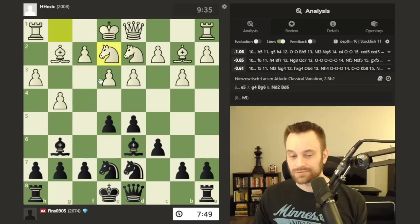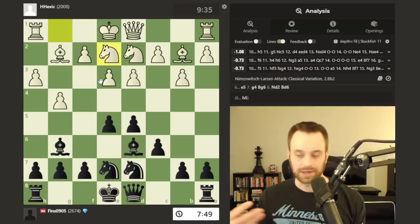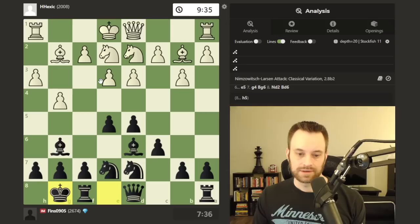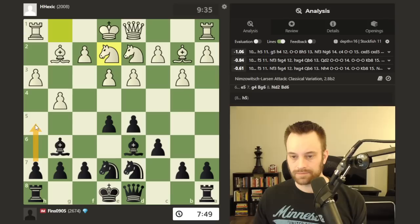The hippo setup can be used for white or black — it's more of like a system. Back in the day when engines were starting to become strong, a lot of human players experimented with these setups, including Garry Kasparov against engines, because they believed that the computer didn't understand how to handle the pawn breaks and was mis-evaluating these positions sometimes. But hopefully we're smarter than that now.